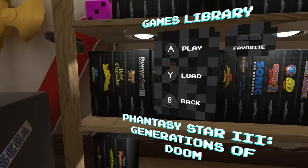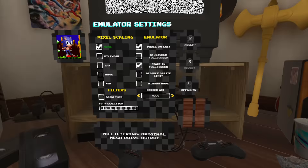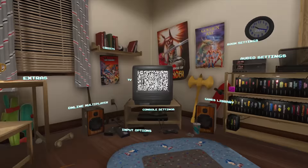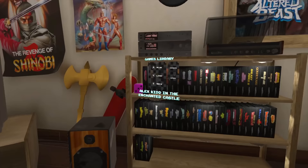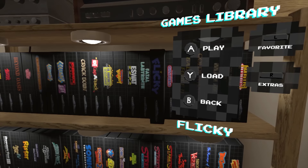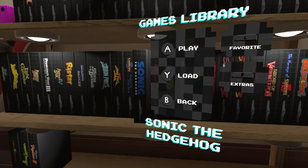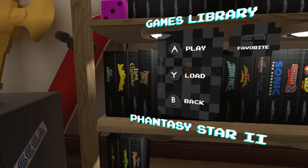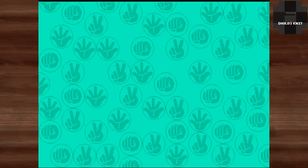It's already been released on Steam as a bit-by-bit package where you bought each old Mega Drive game individually. Then it came to PS4 and Xbox One as an all-in-one bundle with 50-odd games included. Now it's coming to Switch — a really similar version to the PS4 and Xbox One, though not identical. Sega gave me a copy a couple of weeks ago, so what you see before you is said video. There are 51 games specifically in the Switch version.